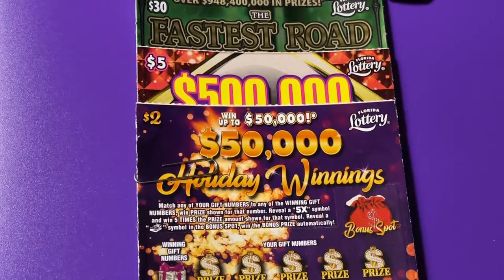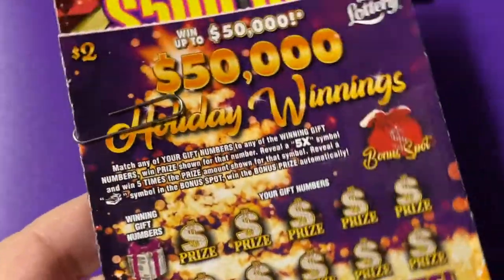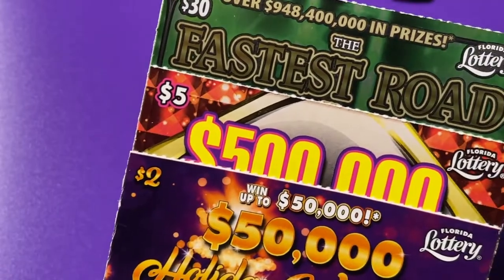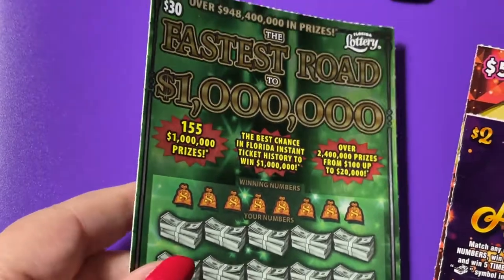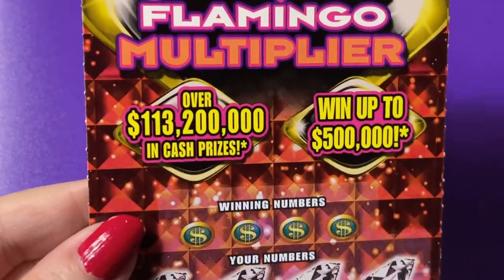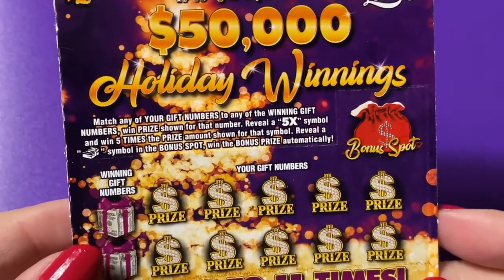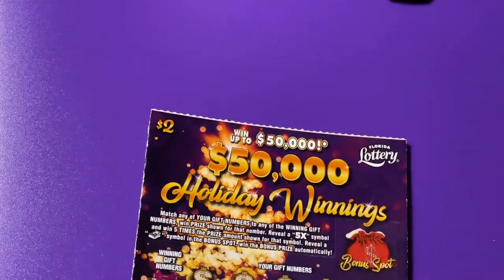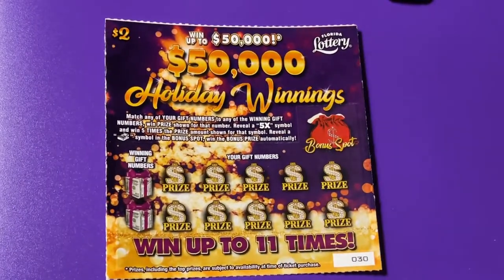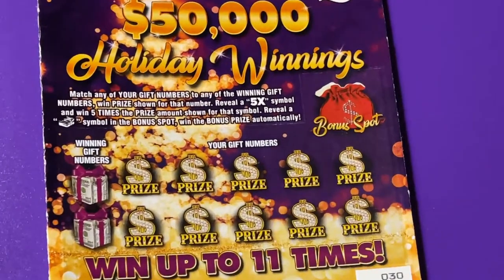Hi everyone, here we are back with our mix it up tickets — we are on packet five. Looks like $37 worth: we have a Fastest Road to a Million, a Flamingo Multiplier, and a two dollar Holiday Winnings. Wish me luck! I'm wishing you luck right back with whatever ticket you're scratching today.